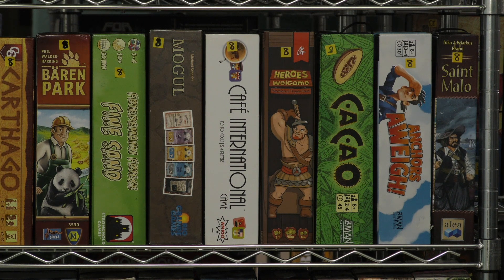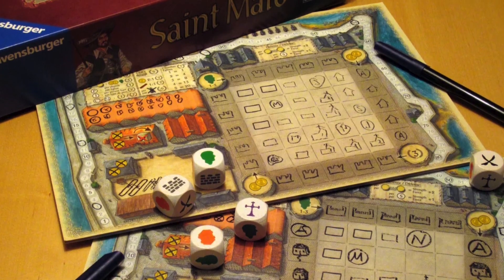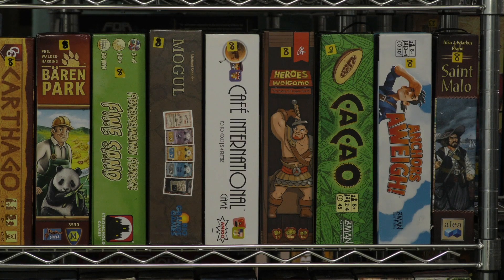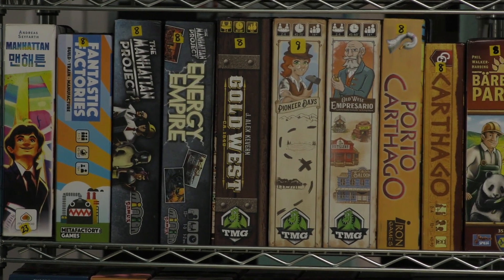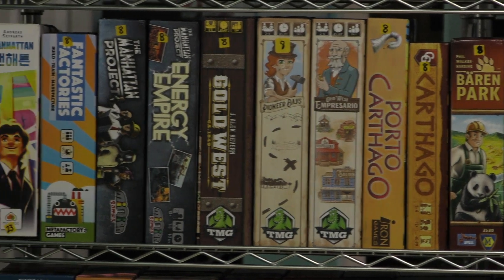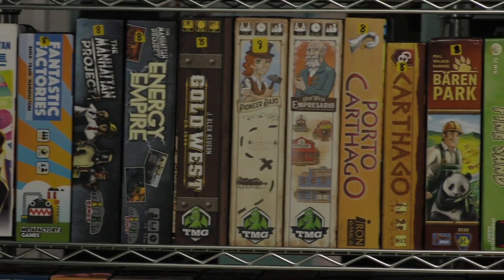St. Malo is one of the original roll-and-write games where you're drawing on your board. It's more thematic than many of these, as you build a little town, and I like it quite a bit. Of all the games on this shelf — wow, there are a lot of really good ones — it's going to be either Baron Park, Fantastic Factories, Manhattan Project, or Manhattan itself. I keep coming back to Fantastic Factories as my favorite, but there are a lot of really good games on this shelf.